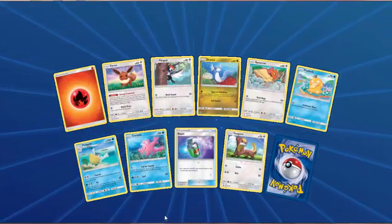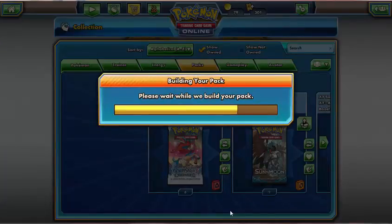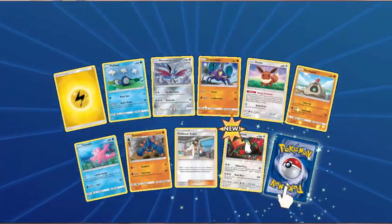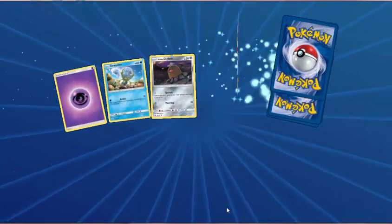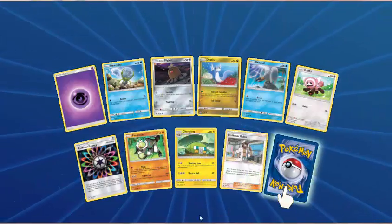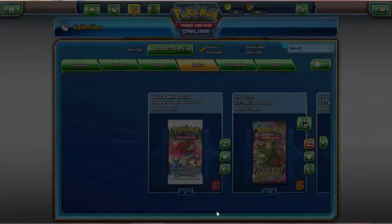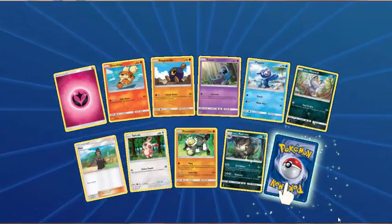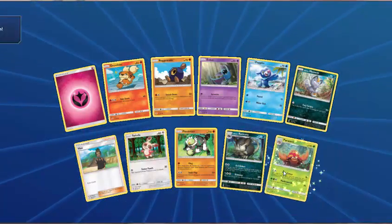Fire Energy, Eevee, Pikipek, Dratini, Spheal, Psyduck, Pelipper, Corsola, Repel — Reverse Yungoos. And Ribombee Holo. Last Pack! Come on — last pack magic, please give us something. Fairy Energy, Growlithe, Roggenrola, Zubat, Popplio, Alolan Meowth, Howl, Spinda, Passimian — Alolan Raticate is the reverse. And our very last rare in these 119 packs is a Parasect.